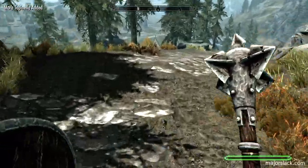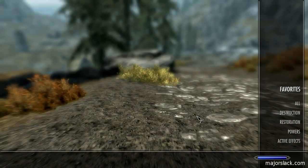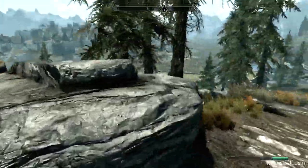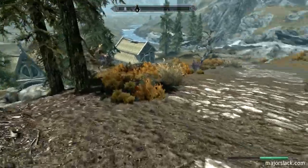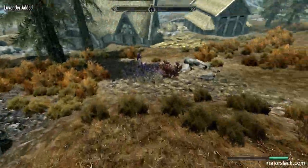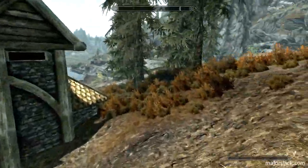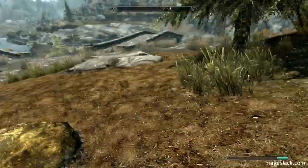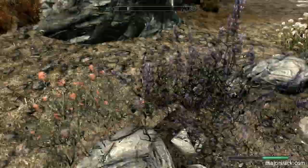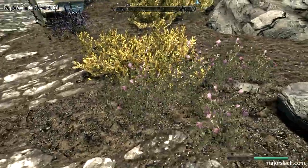When I level up, I'm going to put everything into stamina once again because my stamina runs out and I can't stand when that happens. Let me put away my weapon and check my active effects to see if I got diseased by the wolves — no, I did not. Good. Let's get into some foraging and a little bit of running around. Collecting all these flowers — purple mountain flowers, red mountain flowers, and blue mountain flowers. All very important.